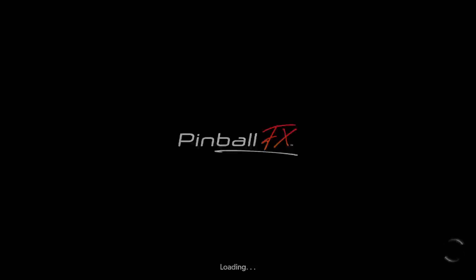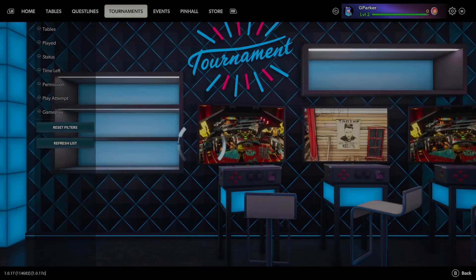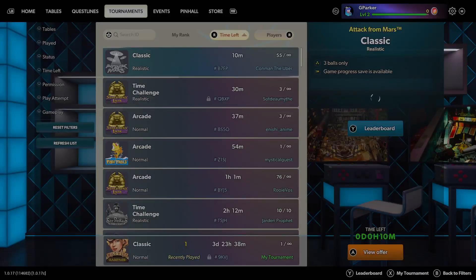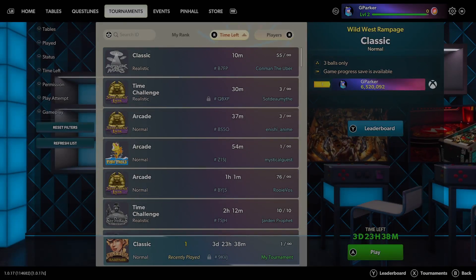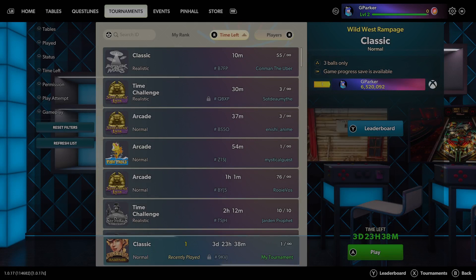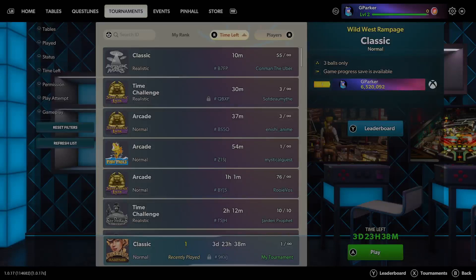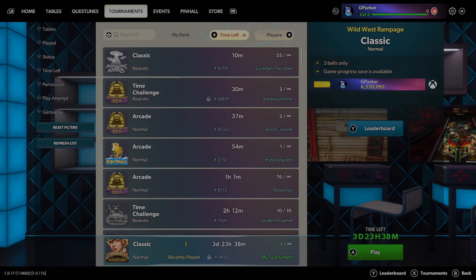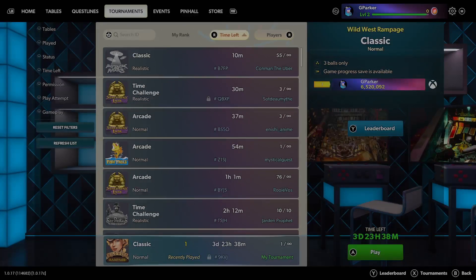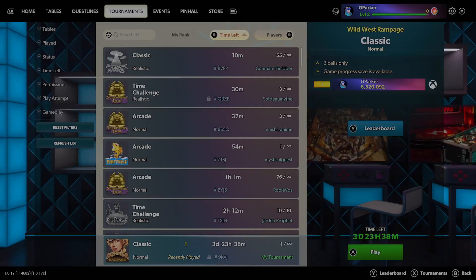Let's go back to tournaments and look at that code one more time. It may be hard to see depending on what you're watching, but it's 9KVJ. Password: G Parker. Set this up to run — it's set up for four days, with three days, 23 hours, and 38 minutes left. Jump in, let's have some fun.